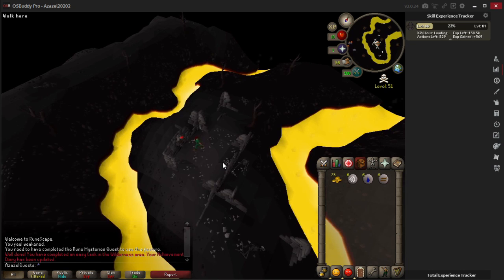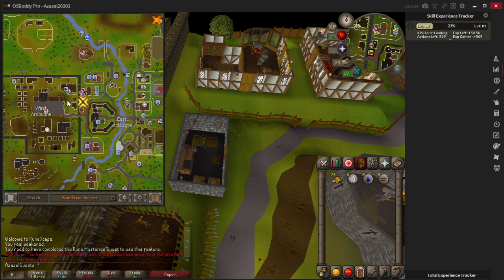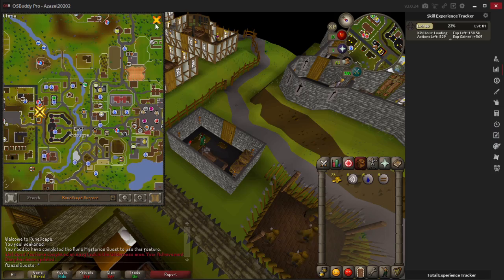Easy as that - there wasn't even anyone here. Now we are in Ardougne, on the west side of East Ardougne, which is where we want to be because we are getting close to the quest start location. We are going to go east to the general store because it sells rope, and then a bit further east to the market where we are going to steal our food.